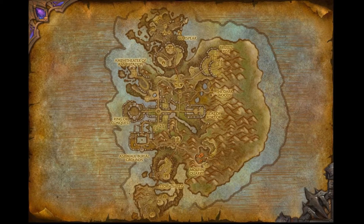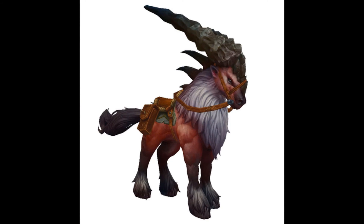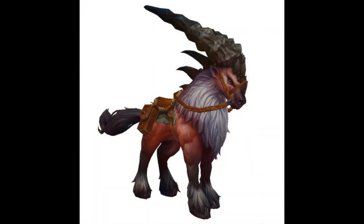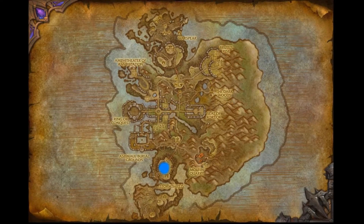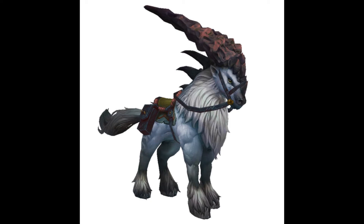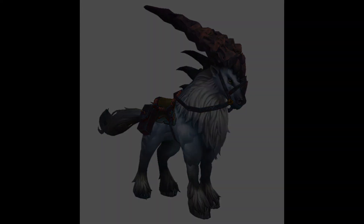The Ashran mounts are rideable by either faction, though the sale of each one is faction-restricted. The Breeze Strider Stallion is obtainable from Dazarian in Warspear, Ashran, requires exalted with Vol'jin's Spear, and costs 5,000 gold and 100 Marks of Honor — purchasable only on a Horde character. Reputation with Vol'jin's Spear is earned by engaging in various activities, events, and quests in Ashran. The Alliance equivalent, the Pale Thorngrazer, is purchasable from Crafticus Mindbender in Stormshield, requires exalted with Wrynn's Vanguard, and costs 5,000 gold and 100 Marks of Honor, with reputation earned the same way.